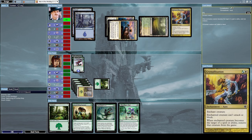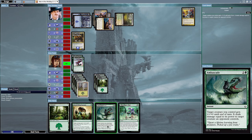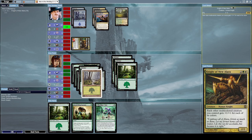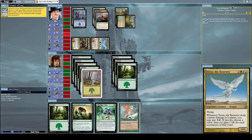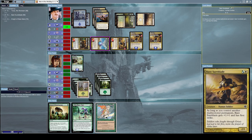He casts Crystallization on my Crawling Silverpart to prevent me from doing anything with it. Then he summons Knight of New Alara, a two-slash-two human knight - each other multicolored creature you control gets plus one plus one for each of its colors. Let's try to get rid of it with Ambuscade and our Crawling Silverpart. Wait, why didn't that kill his Knight of New Alara? He summoned a Treva Renewer - we lost.